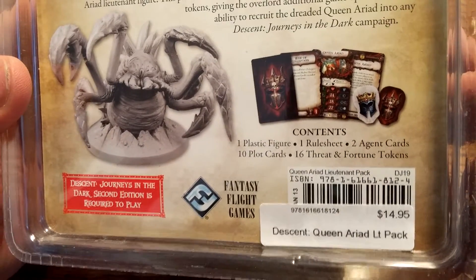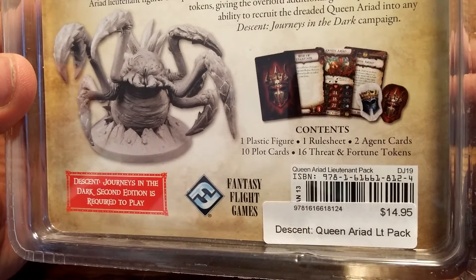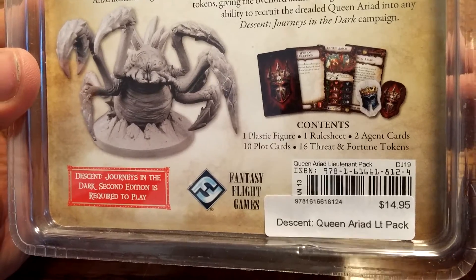In here we've got one plastic figure, one rule sheet, two agent cards, 10 plot cards, and 16 thread and fortune tokens.